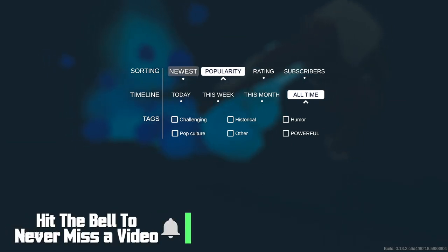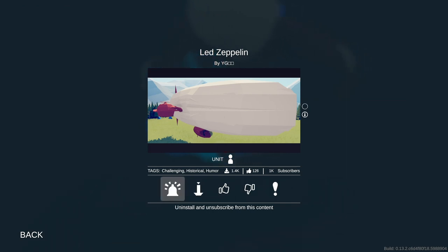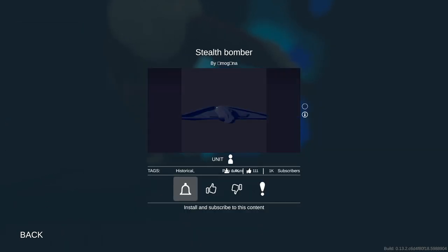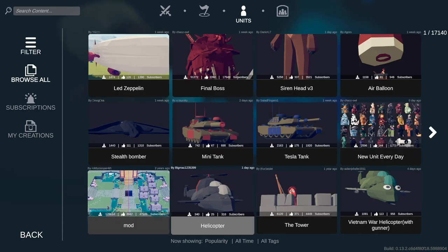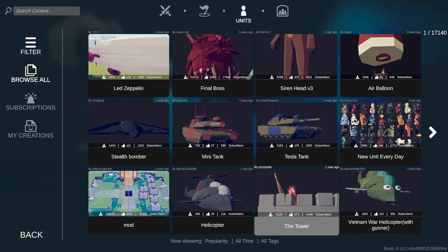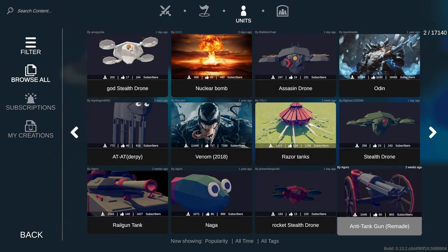If you go and filter and look by popularity of all time, you'll find some really interesting things like this gigantic zeppelin. How is this even in here? How did people make these things? Hot air balloon. A stealth bomber. Tesla tank? How do you even get the tanks in the game? I didn't even know this was a thing. I've looked for these and they're not there. This says mod. Are these a mod? Did somebody make a mod and somehow it's in the game? Do I need certain things to make this actually work? Stealth drone? Anti-tank? This is nuts!